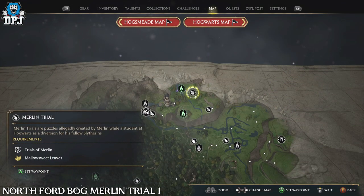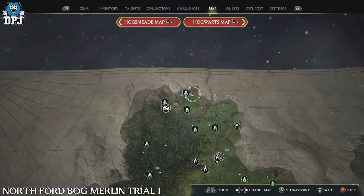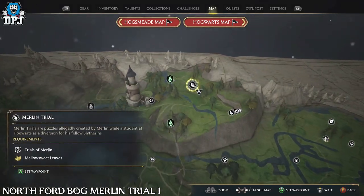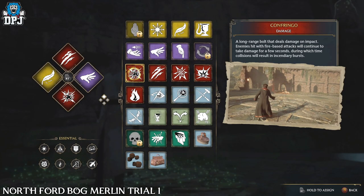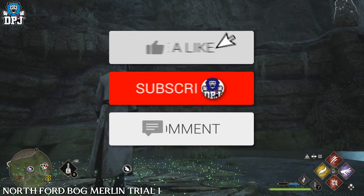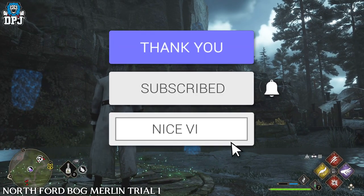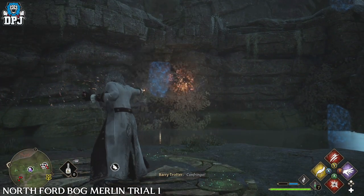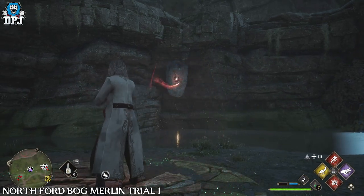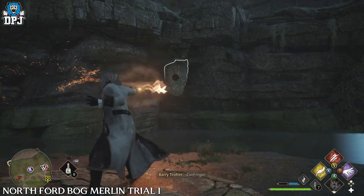There are 4 Merlin Trials within the North Ford Bog area, so let's get into it. The first one you can see right here on the map — this trial requires the spell Confringo. Activate the trial with Confringo in hand; you will need to take out the statues along the cliff. Some of these are actually hidden behind a few grassy vines, so use Confringo on them and then take out the statues. Quite simple.